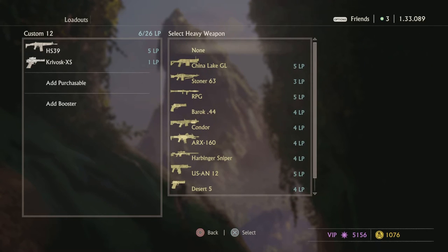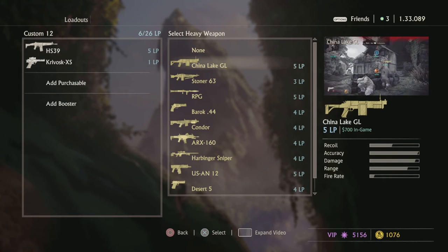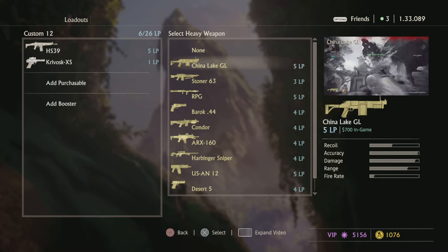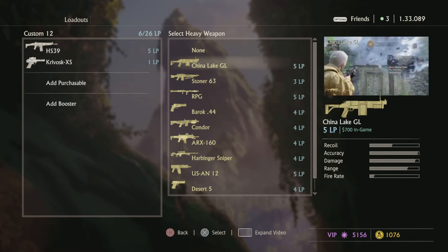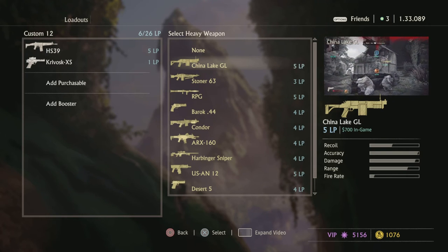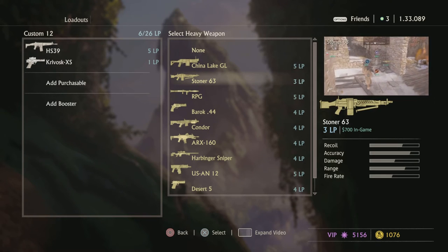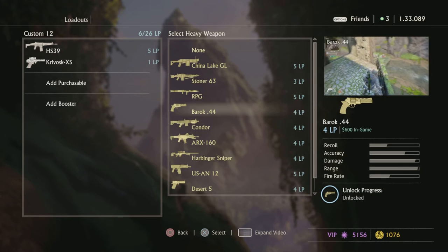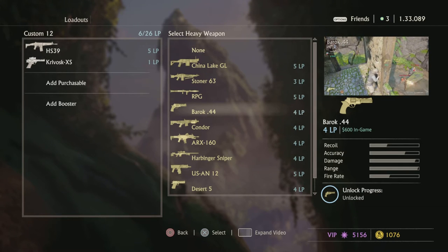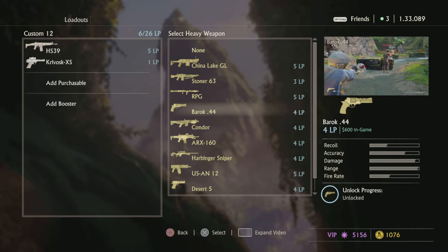Heavy weapons — let me just tell you what's good and what sucks. China Lake — amazing, but it can be one of the highest and lowest skill-cap weapons in the game. It's weird. Stoner — don't ever use it. RPG — amazing. If you can hit your shots, especially headshots, this can be really good.